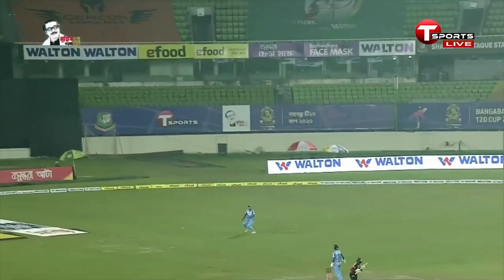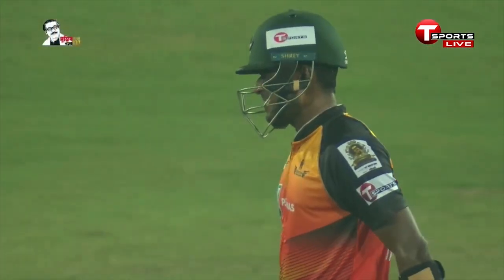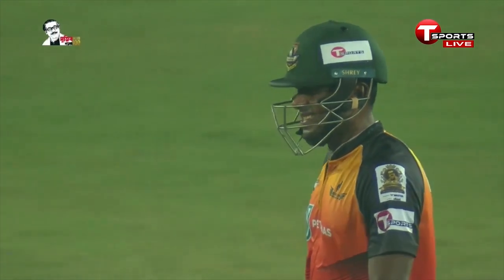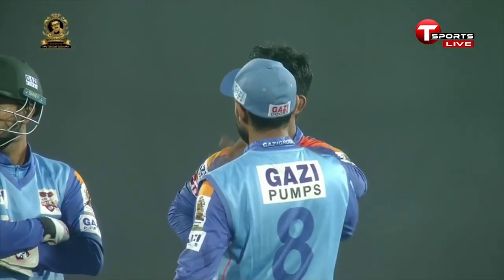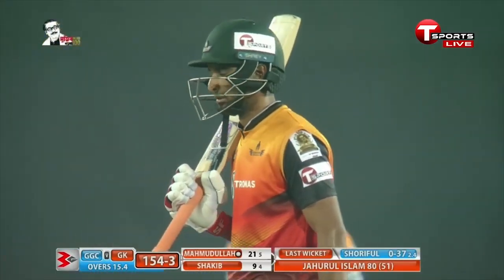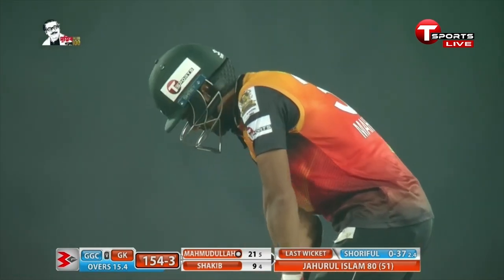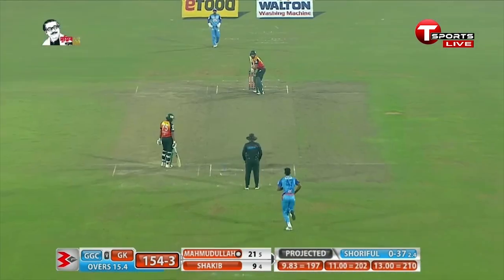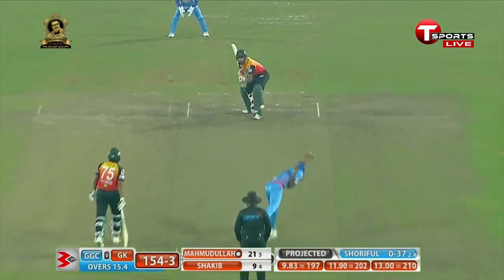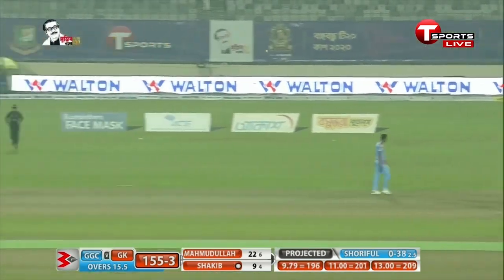And that's the previous wicket. Joel Islam tried to play a scoop, couldn't connect it properly, went straight to the fielder — he looked dejected. But played really well, laid the foundation for his side. When you see a side at 130 odd, with 5 overs to be bowled and 7 wickets in hand, there's a kind of freedom for the batsman to go and attack right from the word go. And that is exactly what has happened in this particular over.